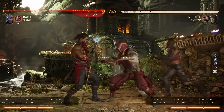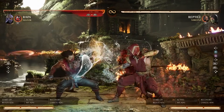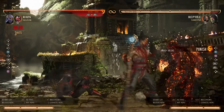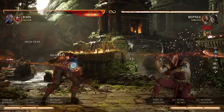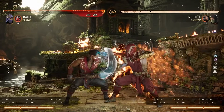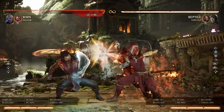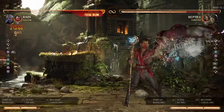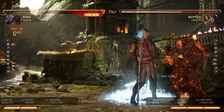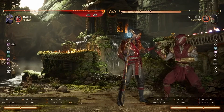This is more matchup specific, but using flame burner deliberately to trade and still combo is a significant element in the right matchup. Against Sareena specifically: block the first hit, release block, crouch, then do flame burner after your button. Being able to turn something normally safe into something very much unsafe is worth knowing. That's all we're going to cover on flame burner for now.